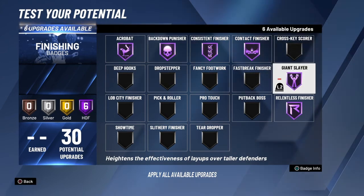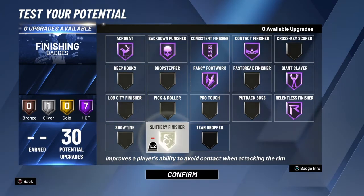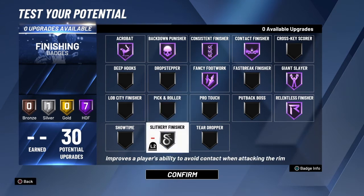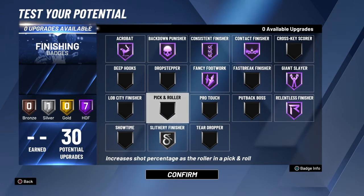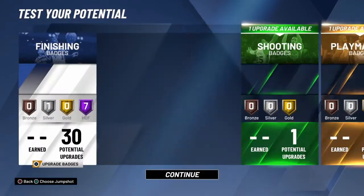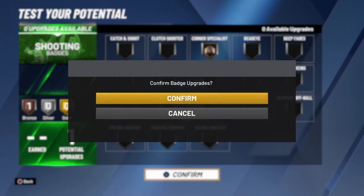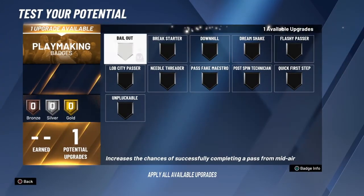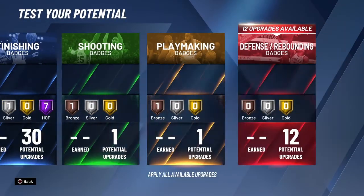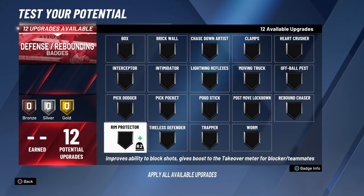Giant slayer needs to be hall of fame — I know that for sure if you're 6-8. You can also go slithery finisher and fancy footwork; both of those could be gold and it'll still be really good. For shooting you can put on anything — I say corner specialist, but quick first step would be good too if somebody wants to hold you up tight.